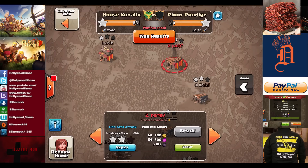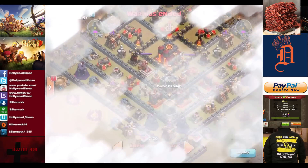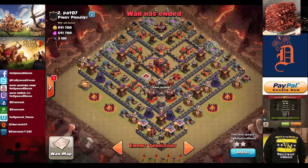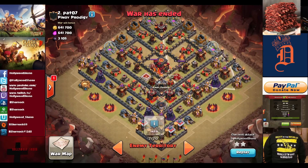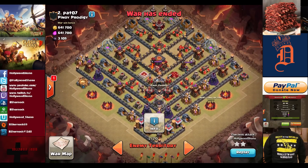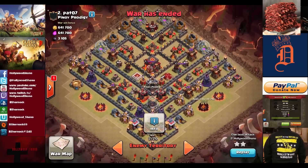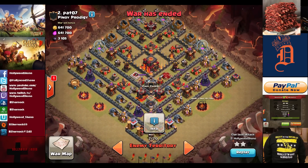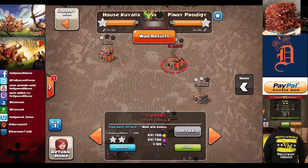In this video we show off the two-star attack by Hollywood Shono against number two, Pat07, which is pretty much a maxed Town Hall 10, except the heroes are level 15 and 16 and he does not have maxed out walls, but he still has decent level 9 and 10 walls. As you can see by the war result, we ended up getting 60% on the base.